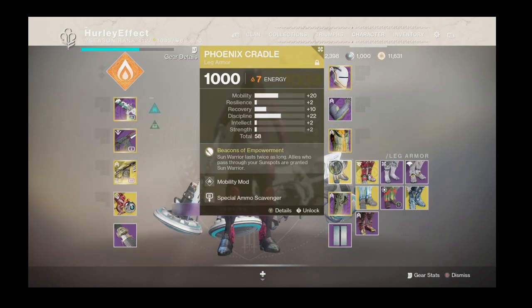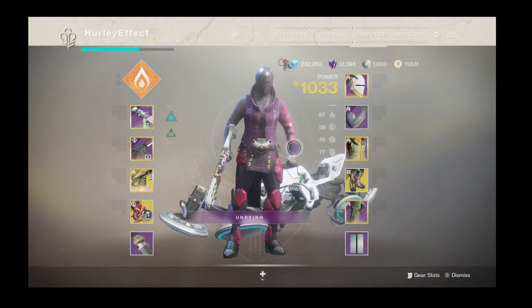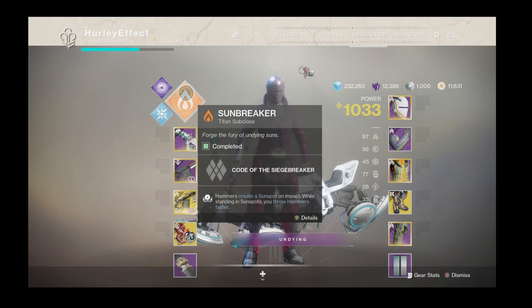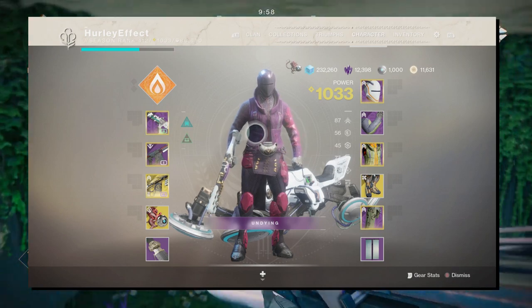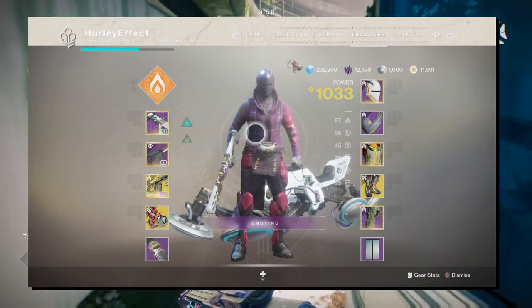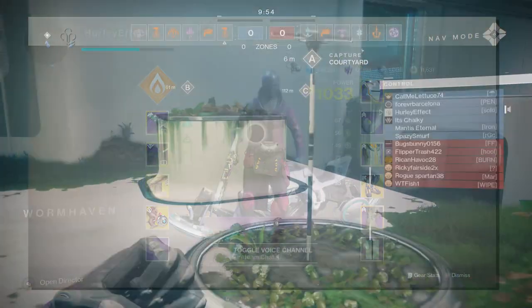The exotic is the Phoenix Cradle, which gives you Sun Warrior that lasts twice as long and you also give it to your teammates, so you can be a team player. Because of that we're using the bottom-tree Sunbreaker for the sunspots, which worked out pretty well for supers in this game as you'll see. Anyway, that is the loadout — thank you very much for watching, and I'll take you back into the video.